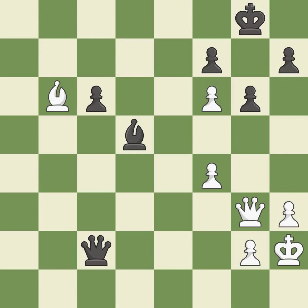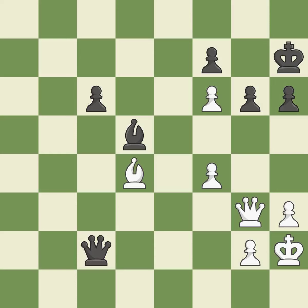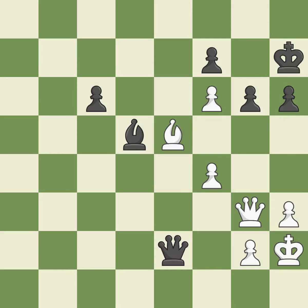This moves the queen to safety — it is excellent, one of the best moves. This moves the bishop to a better location, allowing it to control more squares — it is good. An active king is critical in the endgame and getting it off of the back rank is the first step — it is good. That's not a mistake, but it's not the best move either — it is good. This is a fair move — it is good. This is the strongest option — it is best.